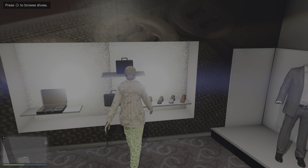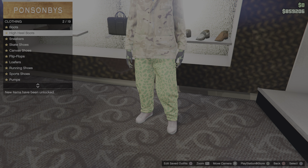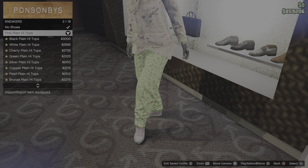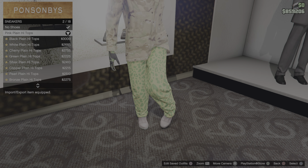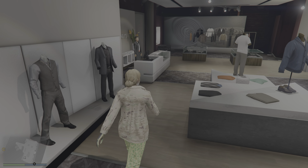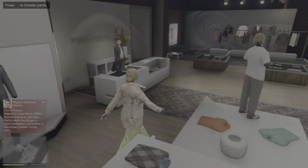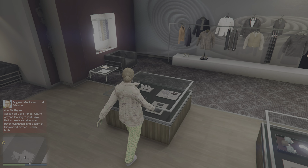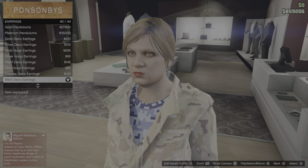You want to change the shoes. Purchase number two, which are the pink plain high tops. From here, make sure you have the gold chain - if you do have it, just take it off.